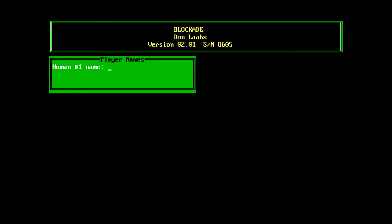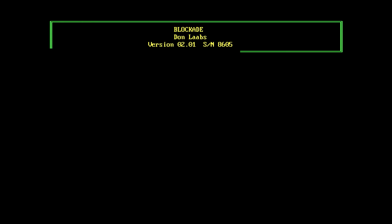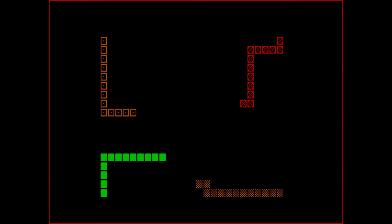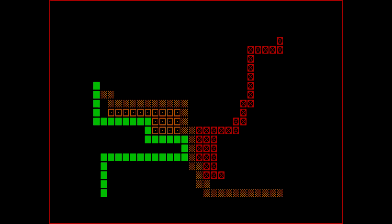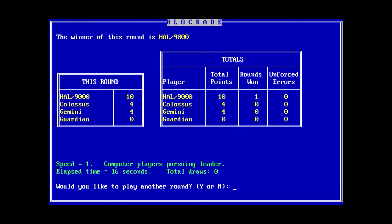We actually went into graphics mode. We're up against Guardian, HAL 9000, and Colossus. It's basically... okay, that guy's screwed. So if two characters run right into each other, the game immediately ends for both players. HAL 9000 won that one because I kind of ran right into the Colossus there.